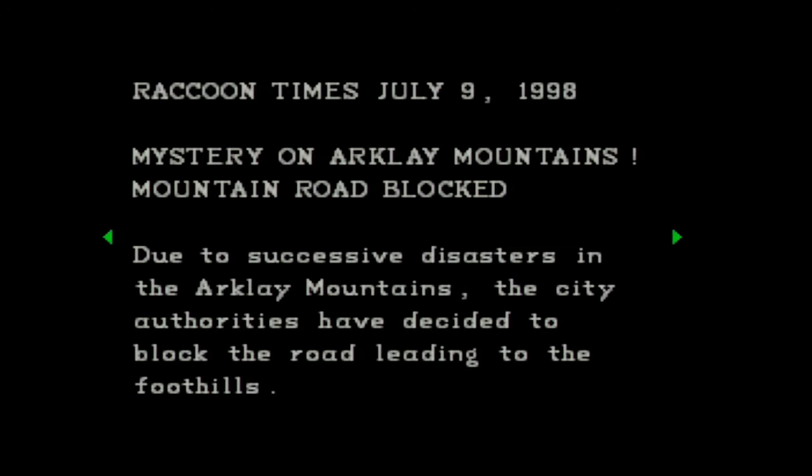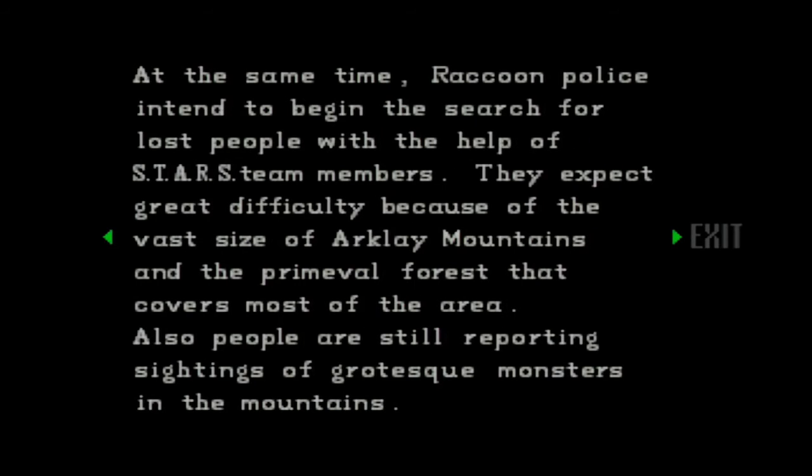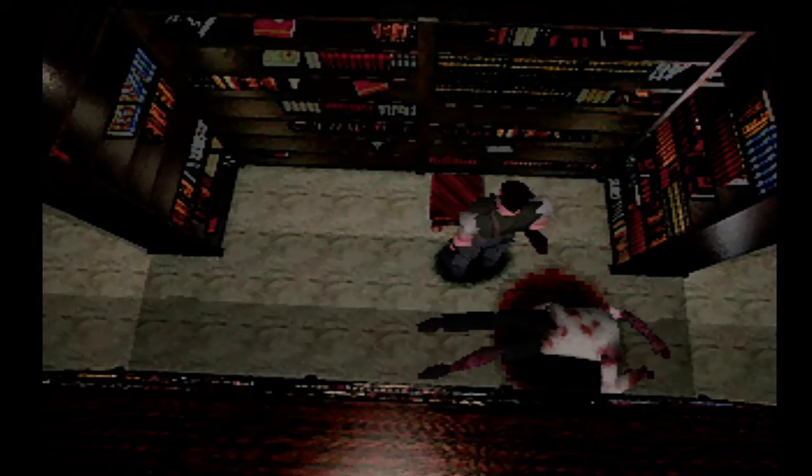Raccoon Times, July 9th — Mystery on Arklay Mountains. Mountain road blocked due to successive disasters in the Arklay Mountains. The city authorities have decided to block the road leading to the foothills. At the same time, Raccoon Police intend to begin the search for lost people with the help of S.T.A.R.S. team members. They expect great difficulty because of the vast size of Arklay Mountains and the primeval forest that covers most of the area. Also, people are still reporting sightings of grotesque monsters in the mountains.